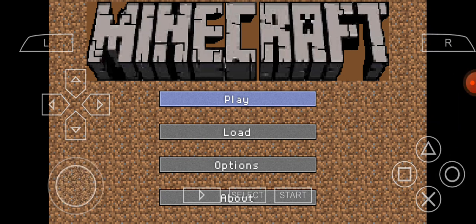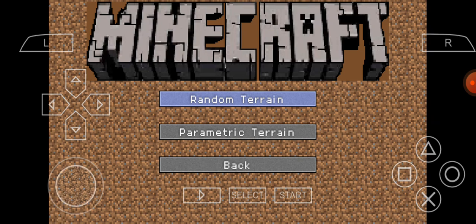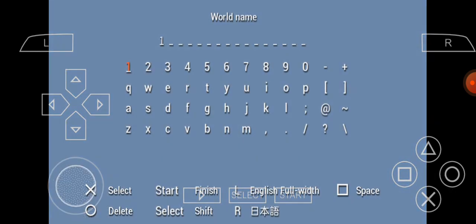So let's get started. We're gonna pick one — we're gonna pick a random terrain. We're just gonna pick some numbers: R, R3, 3D, and then finish.